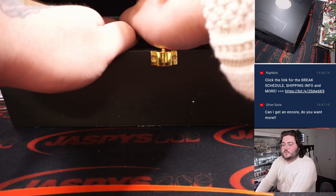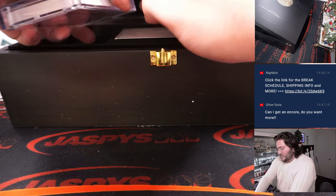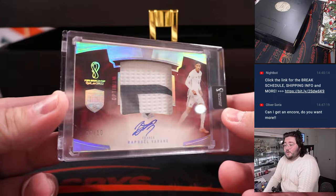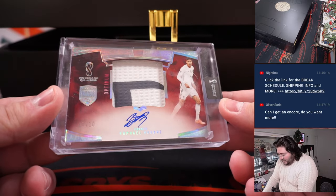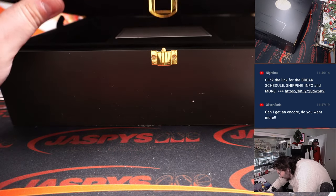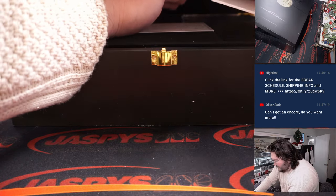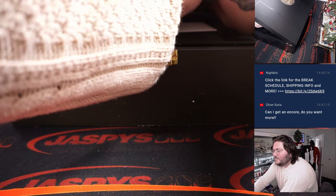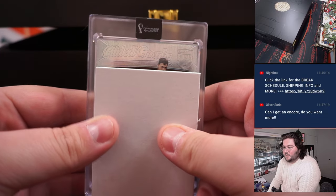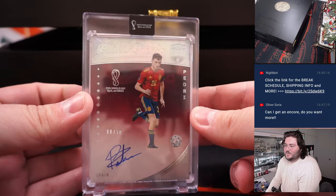Let's grab this one — maybe two and three. Next up: four fronts, two-color patch and auto, seven out of ten — Raphael Varane, seven out of ten. Interesting. Gilded Graphs of Pedri — nice, youngster there — eight out of ten on the Gilded Graphs auto.